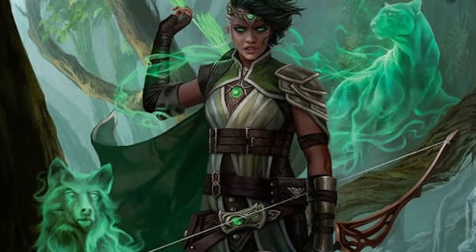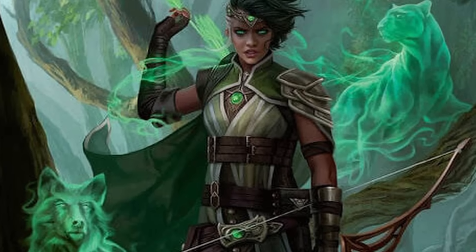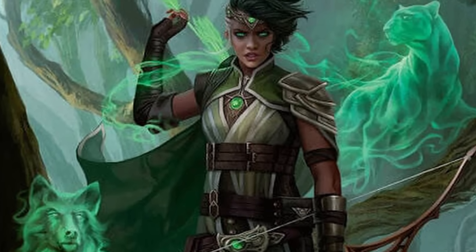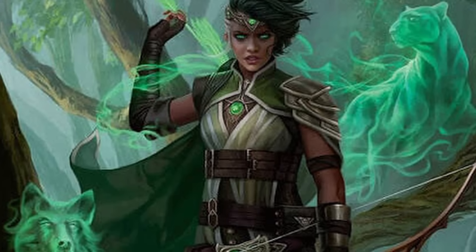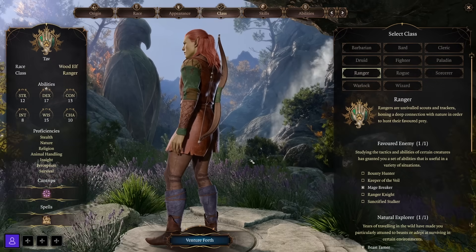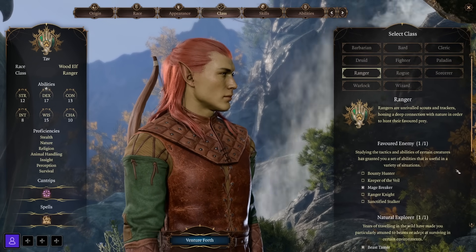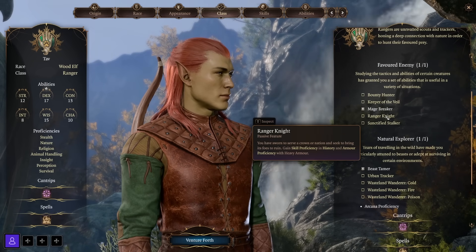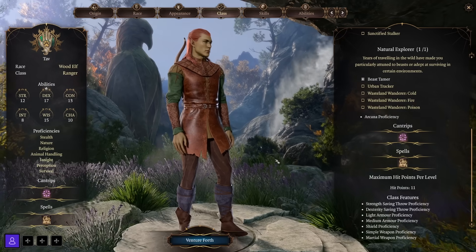Next up is the Ranger class — unrivaled scouts and trackers who hone a deep connection with nature to hunt their favored prey. Rangers get proficiency in light and medium armor, shields, and can use all weapons, which opens them up to many different weapon build possibilities. Many Rangers will serve as damage dealers and scouts — the strikers of the group. You can go more towards a fighter-type Ranger good at traditional combat, focusing on ranged or melee weapons or even both.